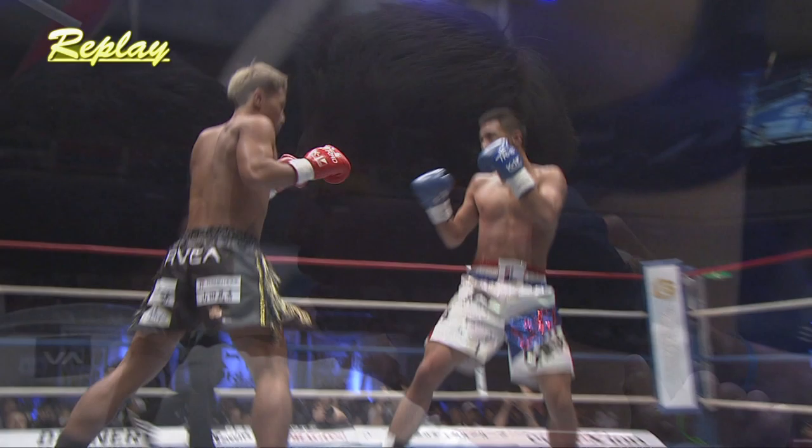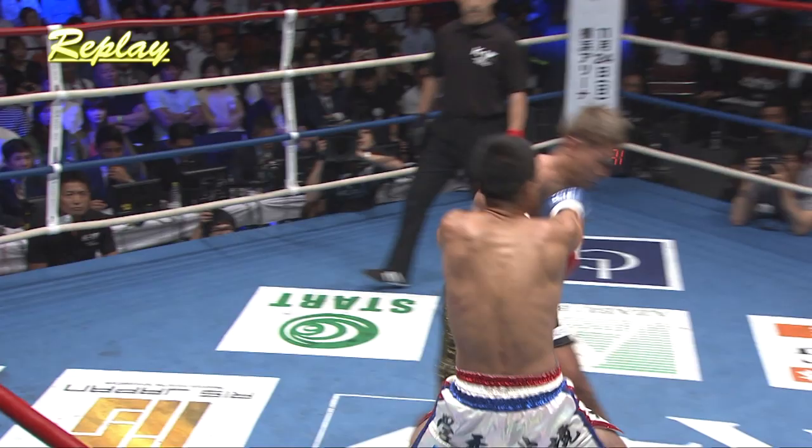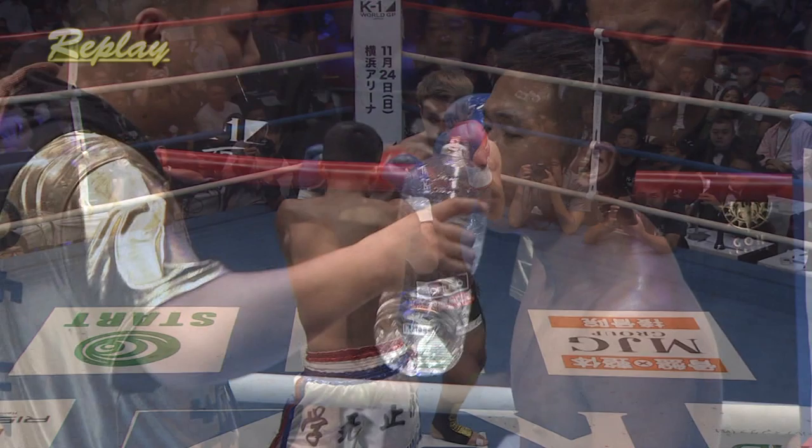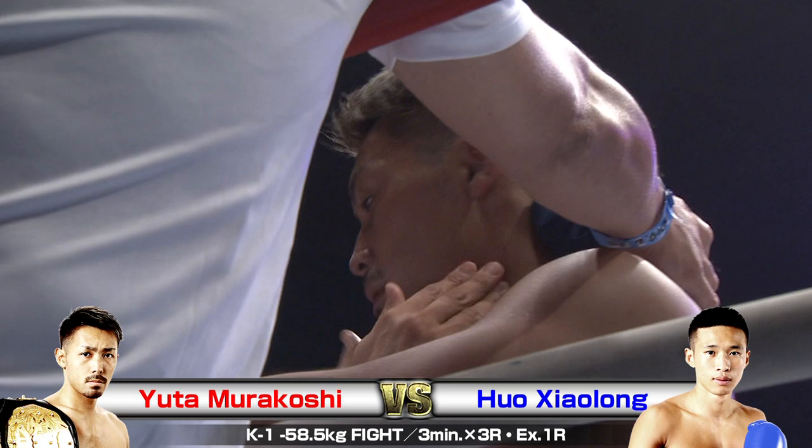The bouncy fighting style is hard to maintain for a whole fight. It's gonna set up great opportunities with the hands, and it makes it hard to defend low kicks — it saps a lot of energy. Shaolong misses the knee — Murakoshi makes him pay with the short right hook. Nevertheless, Shaolong is having a great performance here. Looking sharp, really great hands. Murakoshi's gonna be careful here in the third round.